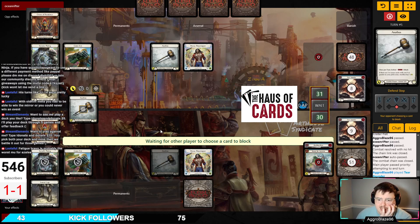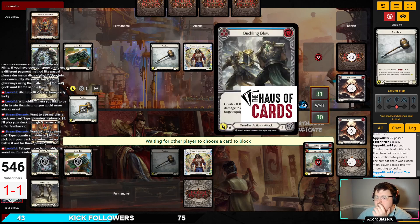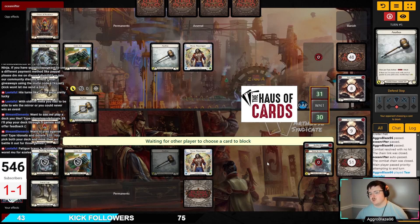Our second hand is three blues and a Starstruck. One of our blues is Rouse the Ancients — these are cards seven and eight we're putting into our deck, so we're eight cards in. Our first hand is a Rouse the Ancients hand, and our second hand is an optional Starstruck or Rouse the Ancients hand, however we see fit.